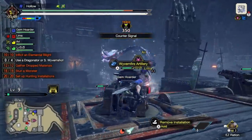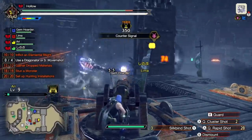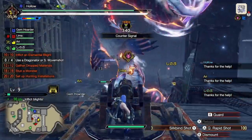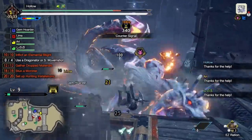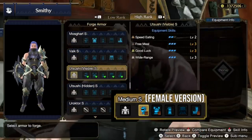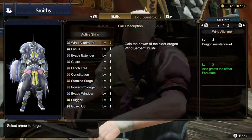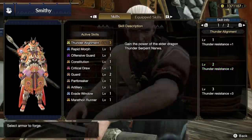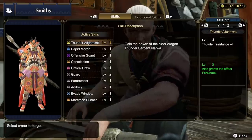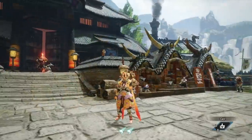A full set of Ibushi or Nawa will provide you with another version of Good Luck, which is certainly useful. But you have to ask yourself: is it really worth wearing five parts of one of these sets, which would lose you a lot of other combat skills, when you could just slot in a Talisman with Good Luck, or just three pieces of the Good Luck set? That's the Medium S set for females, or the Utsutsu set for males. While there are certainly good skills on the Nawa and Ibushi sets, there's a lot that isn't, and the skill levels you get are really low. Worst of all, these sets don't come with any decoration slots, which is completely build-destroying. It is incredibly hard to justify this set.